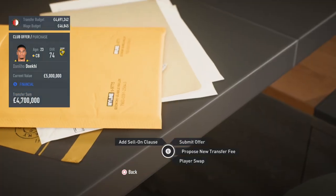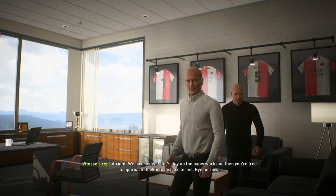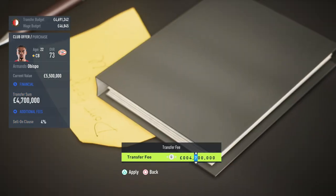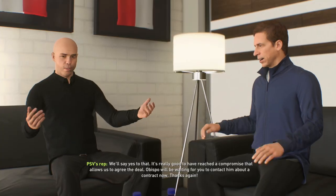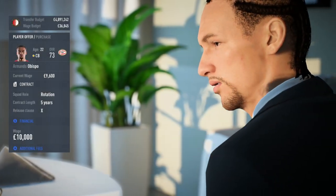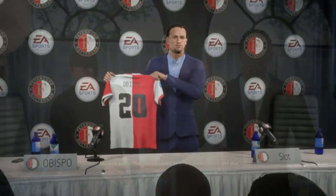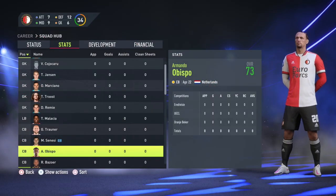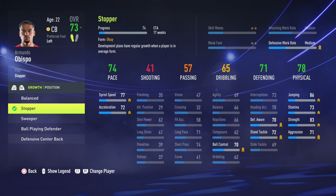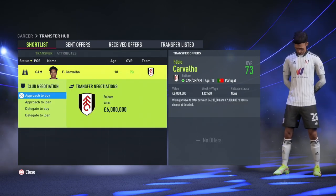I'd also recommend a new centre-half. You've got the Argentine Senesi wearing the armband, and they've brought in Trauner to pair with him, but beyond that there's not much quality in the CB role. I'd bring in good young Dutch talent — I opted for PSV Eindhoven's Armando Obispo. He's 22 or 23 years old, 73 overall with 81 potential. He won't start immediately but he'll grow into a starter and is much younger and better than the current backup CBs.